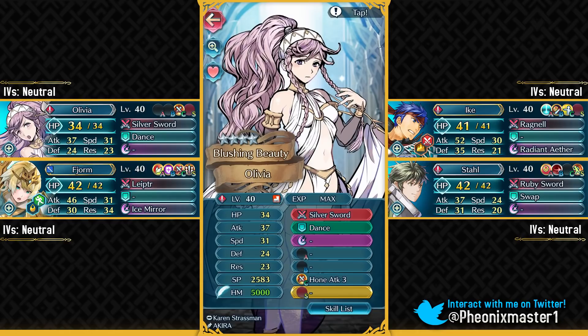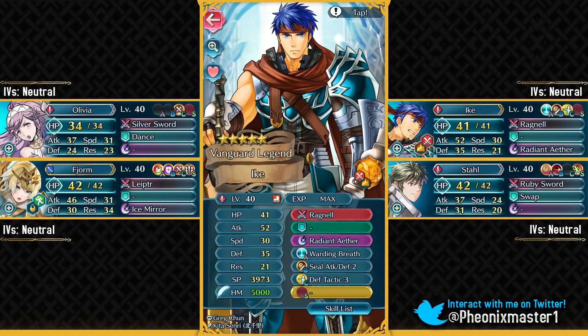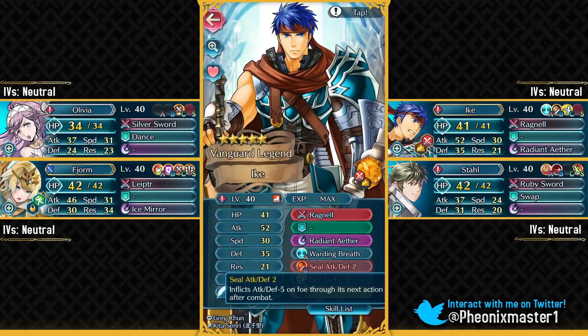I've got free-to-play units: Olivia here with her vanilla skill set, Fjorm of course — you just need to give her HP Plus 3 Secret Seal — then we have Legendary Ike with his default skill set, and at last I've got Stahl. You need to give him Hone Speed 1 Secret Seal. Stahl is a pretty common unit and he's also a free-to-play unit.